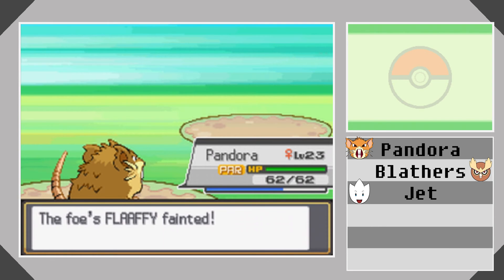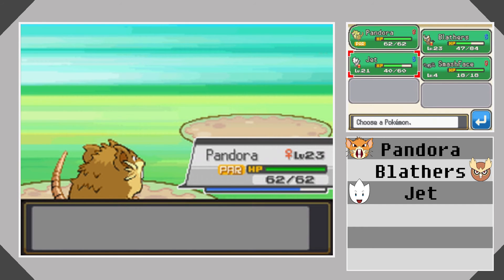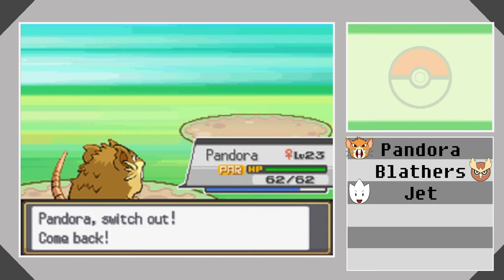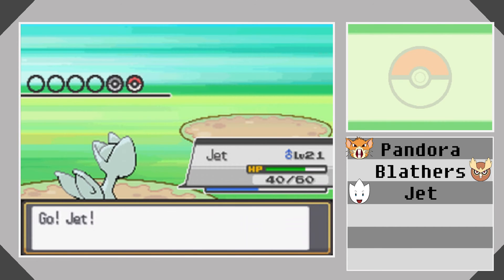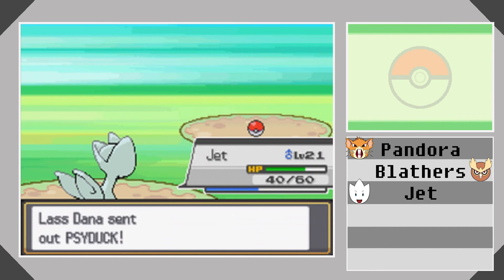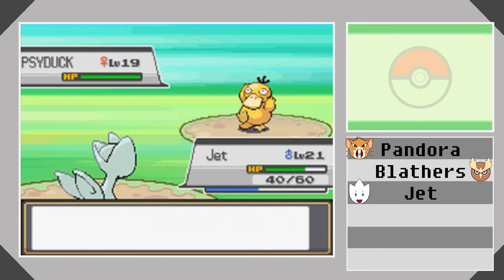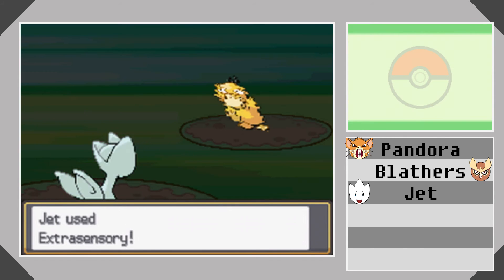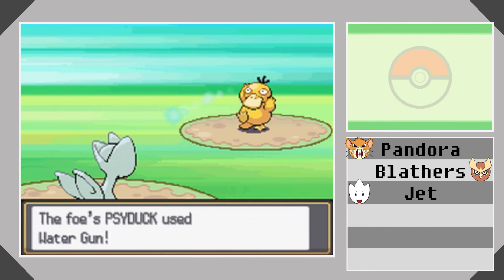Now before I forget — do put Dig on Pandora. Do do that. Psyduck! We can deal with that using Jet — he needs to catch up in levels anyway. Let's just prepare you with some oyster sauce and have you for dinner, shall we? That's very tasty. Psyduck isn't too strong, just a little bulky but not too bad.